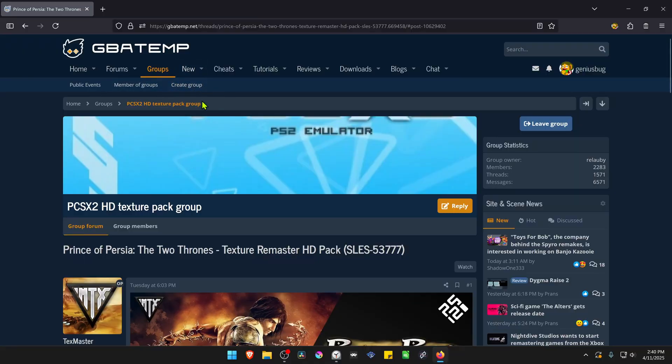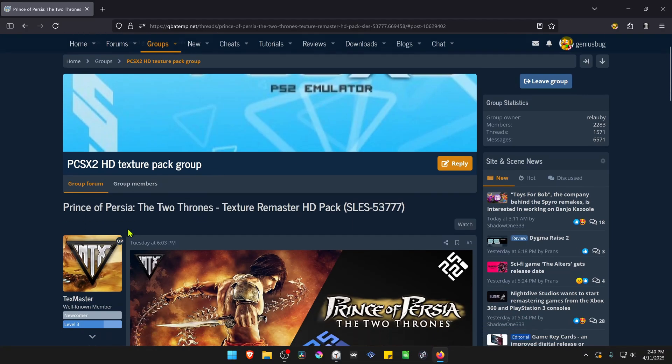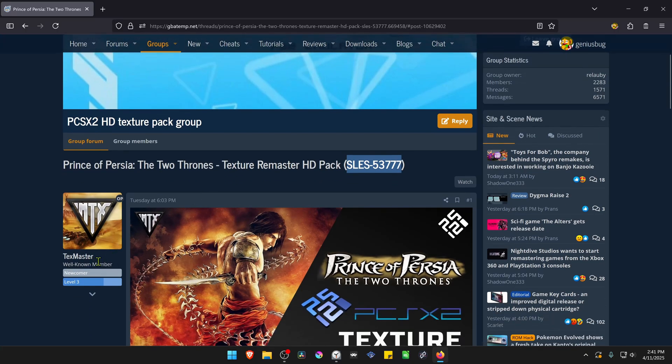This is from the GB8M forums in the PCSX2 GD texture pack group, and the post is called Prince of Persia: The Two Thrones texture remaster HD pack. This is for the European version of the game, and the textures were created by Taxmaster.